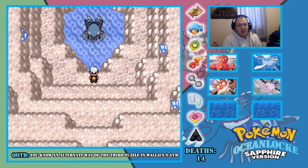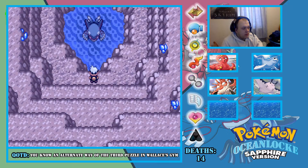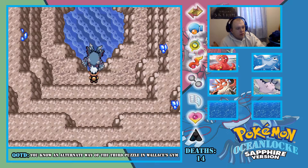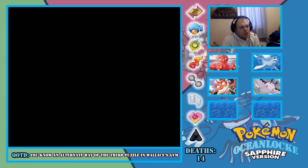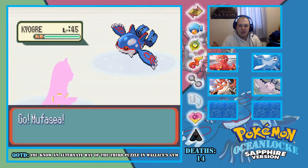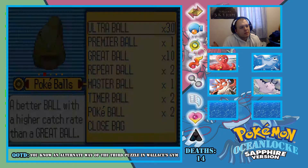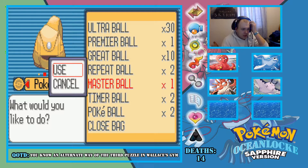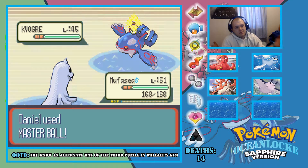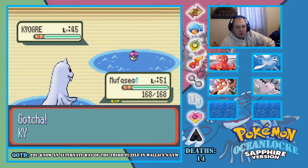Let's see what our Kyogre is randomized to, because we know it ain't no Kyogre. Let's find out — oh, it IS a Kyogre, so it has been randomized to Kyogre! Awesome — which means I can use it. I am literally just going to Master Ball it because I have no reason not to. It's a new Pokémon as well, which is amazing. I was pretty much sure I had the Master Ball — gotcha!